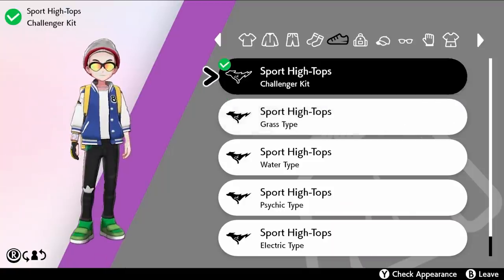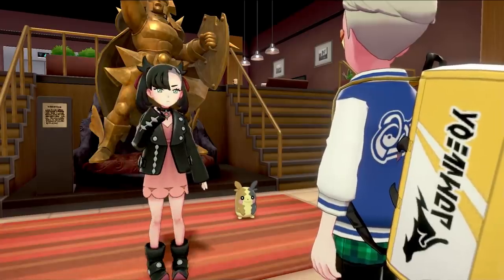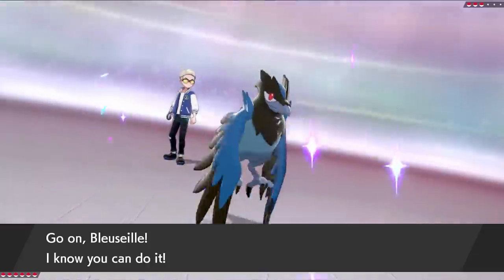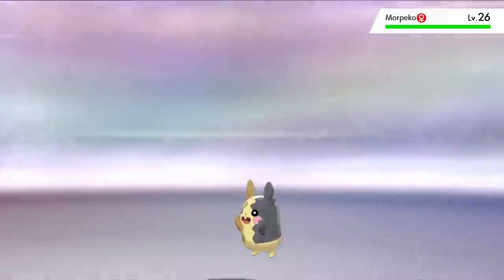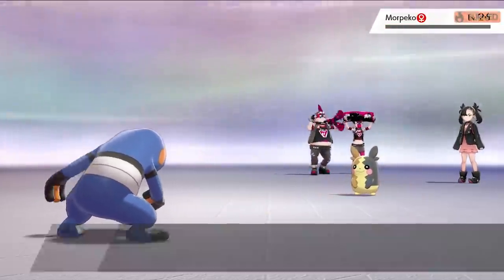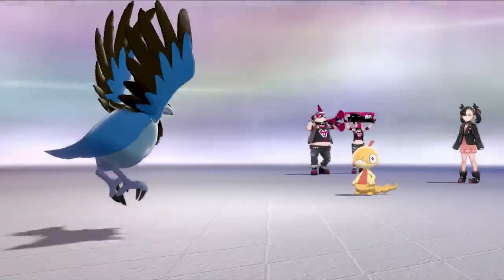I buy myself some drip and evolve my Bulbasaur into Ivysaur. As we try to stay in the hotel, we get stopped by Marnie. I can't use half of the Pokemon I've built up because they'd exceed the level cap — there's no way to turn off EXP Share in Sword and Shield. Anyway, Corvisquire kills her Croagunk with a single Pluck. For Morpeko, I swap in Magby for his Flame Body, which burns Morpeko. I then swap in Croagunk and kill Morpeko with Revenge. Her last Pokemon, Scraggy, goes down to two Plucks from Corvisquire.